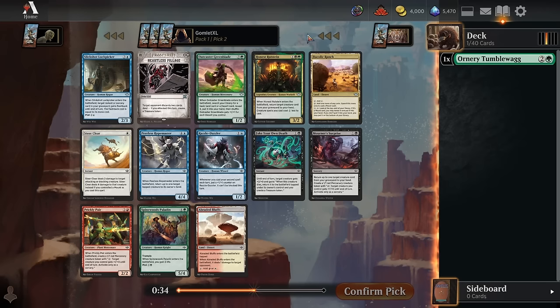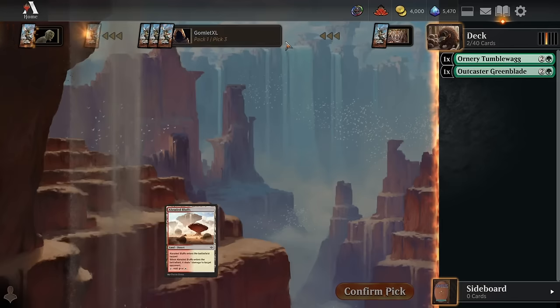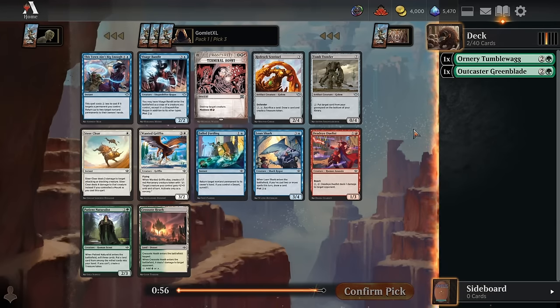For pick two, we can stick to green with a very solid uncommon. Outcaster Greenblade would be a good card if it didn't have any bonus text on it — if it was just a three mana 1-2 that grabbed whatever land you need out of your deck when you played it, that would already be a good two for one, especially in any deck that's trying to splash. But it's also getting beefed up for each desert you control and it can search for a desert instead of a basic. So it's kind of like a three mana 2-3 that finds a land from your deck at worst. The Greenblade looks like an excellent follow-up.